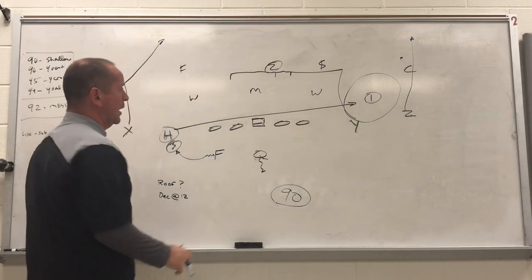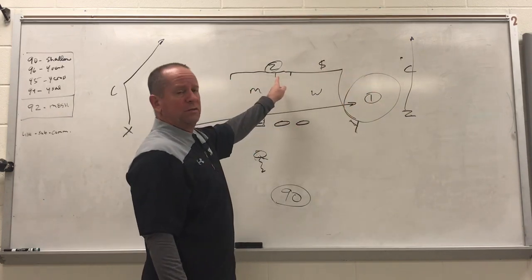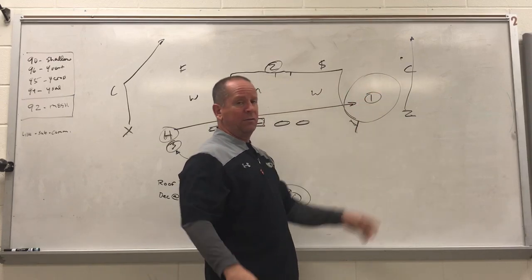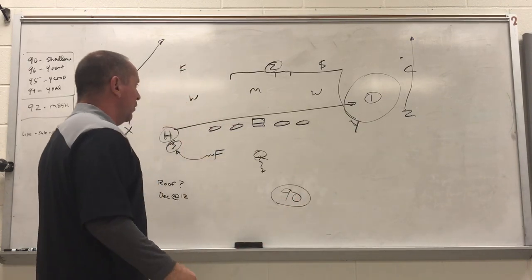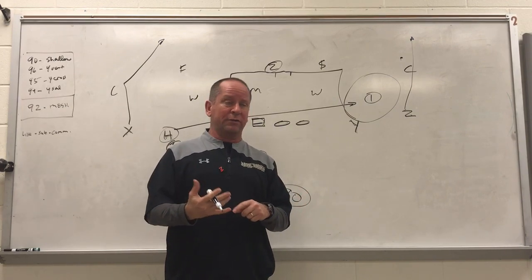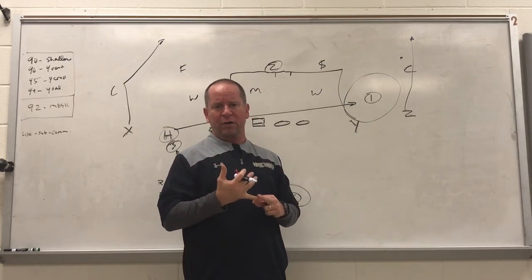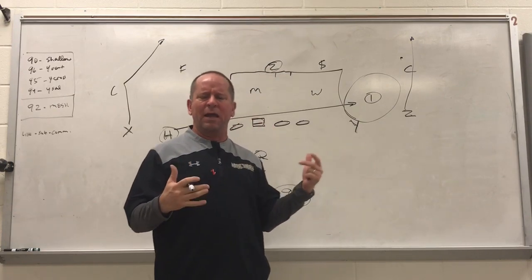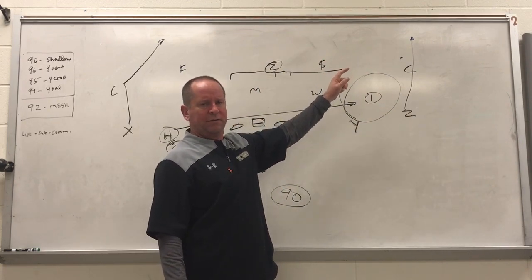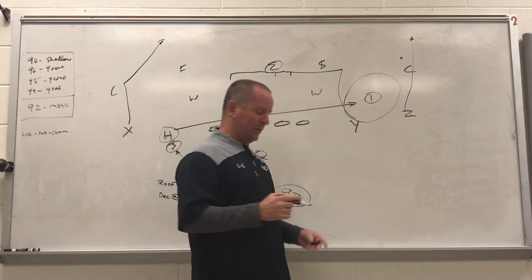So that's how we do all 90s — always a vertical set, always big on big. The quarterback's looking to his right, looking for color. If he sees color outside the shallow, he knows he's working back to dig to back. If there's no color in front of the shallow, we're going to take that easy throw over and over. I always want to get the easy throws. When we took the vertical read off of this route, all of a sudden our percentage shot way up. By making shallow number one, that's when it became a high-percentage play.